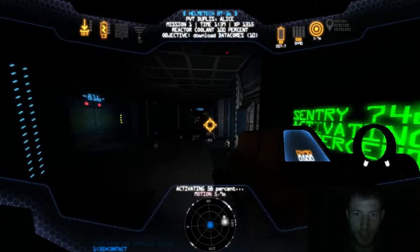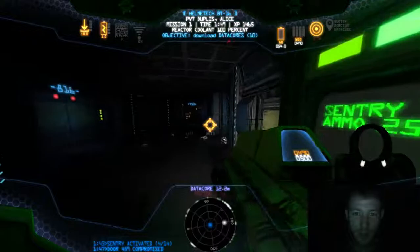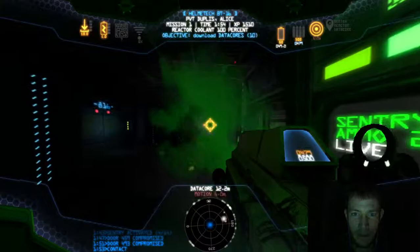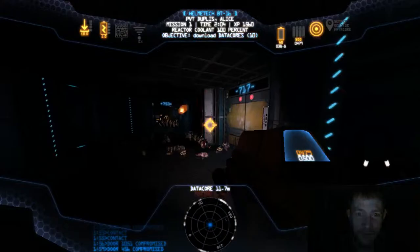I've just encountered my first alien, or xenomorph as they're called, and I'm activating this sentry gun next to me. The sentry gun will basically kind of fight for me. You can see on my motion tracker down there at the bottom of the screen, I'm just totally surrounded. It's just a terrible feeling. This game is just absolutely frightening.